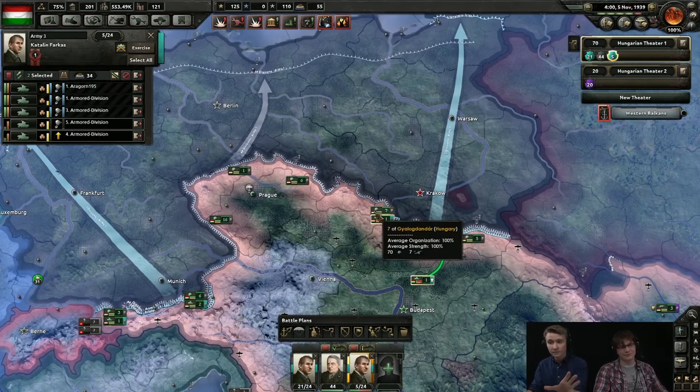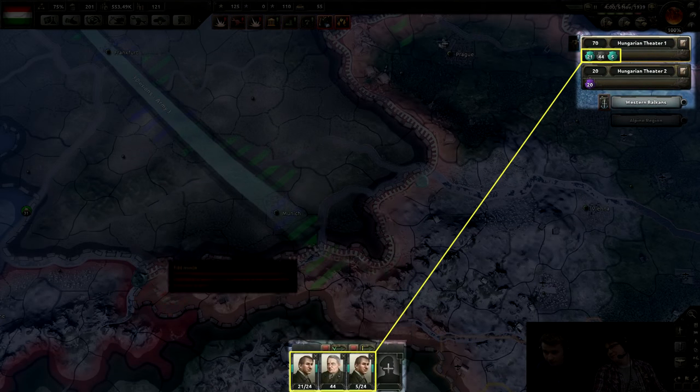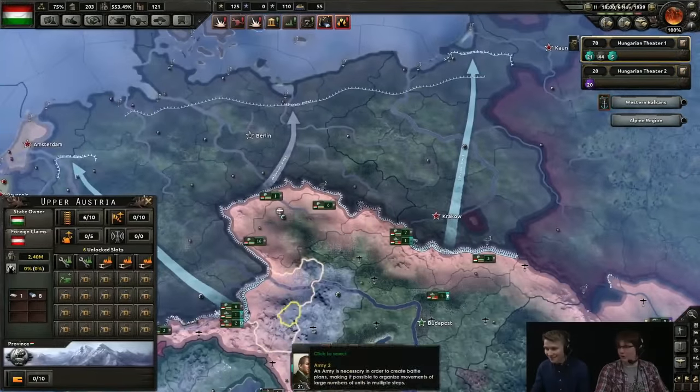Once you've created an army, you can then assign it to a theater. Theaters are purely for organizational purposes and do not have any mechanical effect upon the game. Having one theater to organize your eastern front and another to organize your southern front could be very valuable, as larger nations may have a dozen or more armies.